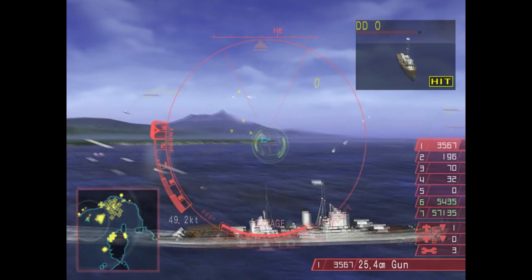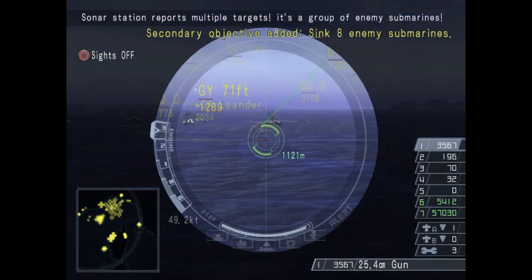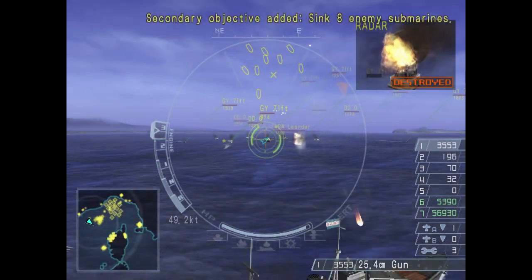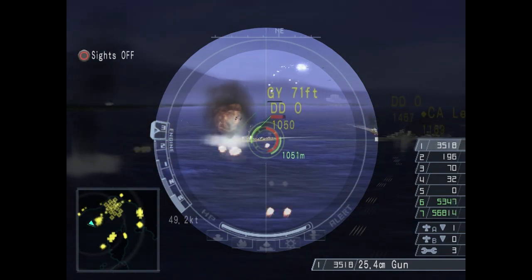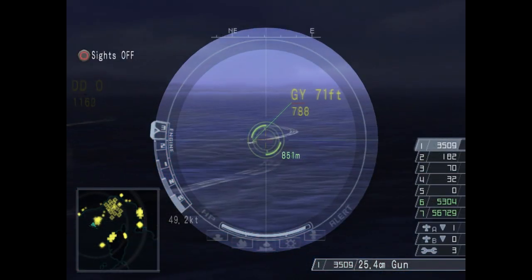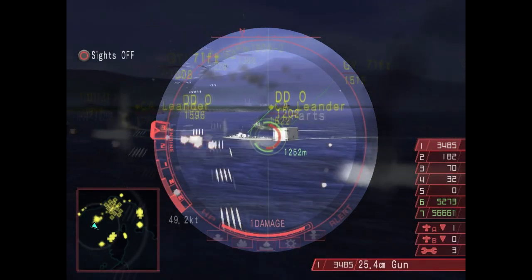Besides the main objective, we have three more secondaries. There is a couple of air bases to demolish, as well as submarines to sink, and a fourth one which I'll come back to later. Over the water, we meet squadrons of enemy ships of all sorts: corvettes, submarines, destroyers, cruisers, and battleships. Use your main guns to take down the corvettes and torpedoes for everything else.